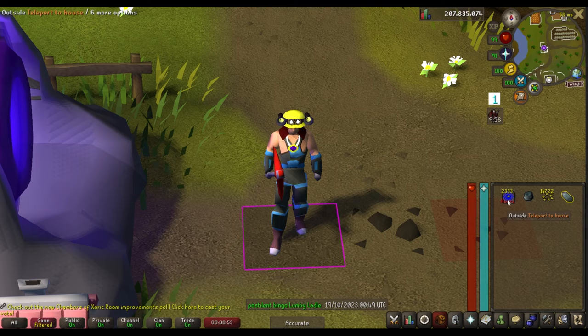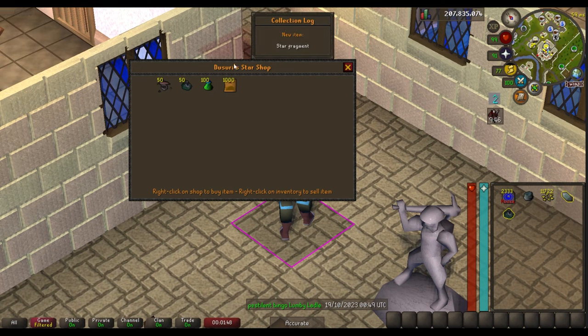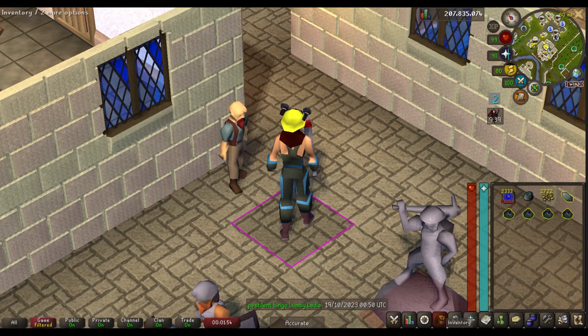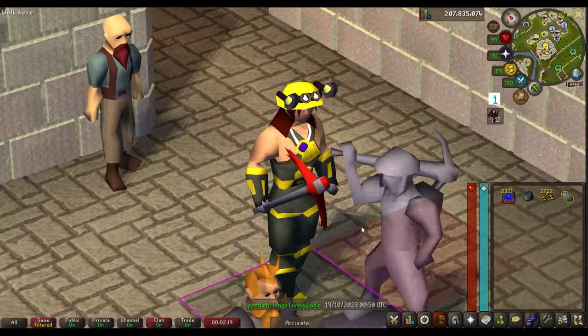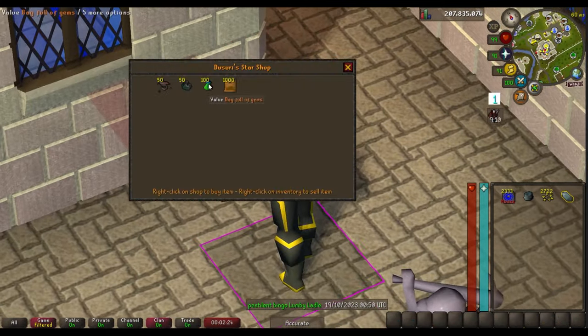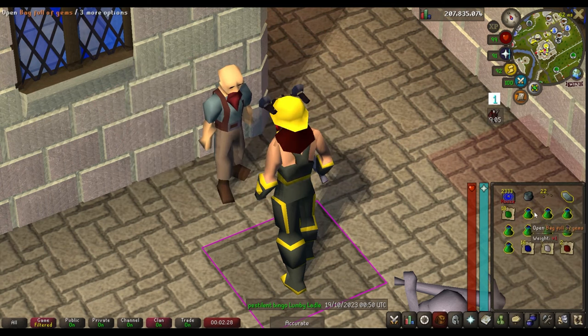I believe that is enough to buy the full golden prospector set. Here we are — let's buy one star fragment (collection log slot), a second, a third, and a fourth. That should be all the pieces. Equipping everything — we look golden boy. Still have 2,700 stardust left.